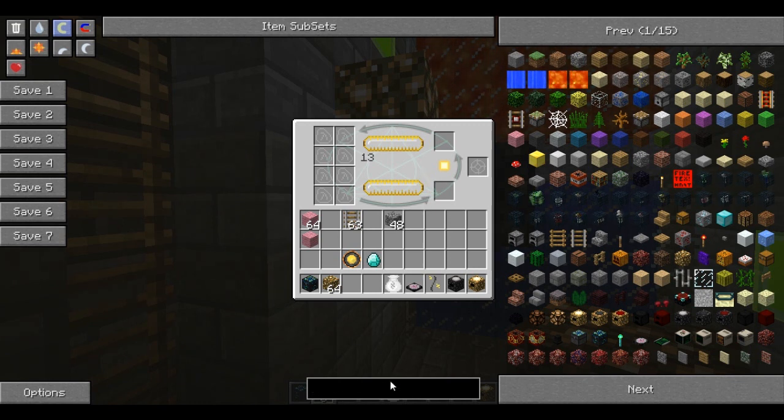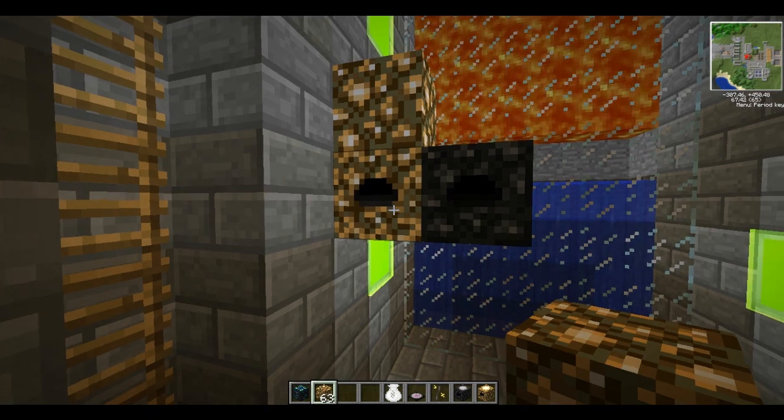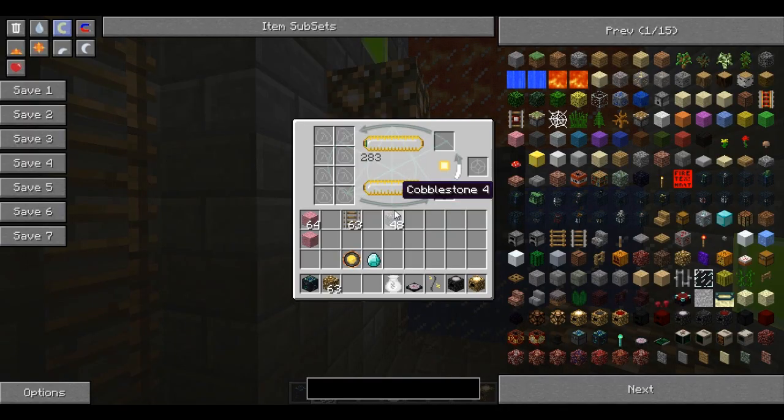If we get another block of glowstone and put it in here, it will slowly cook that - as you can see with this arrow. After a while this number here is going up, showing it's actually gaining energy, but that's because it's not being transferred into the anti-matter relay, which is what normally happens.